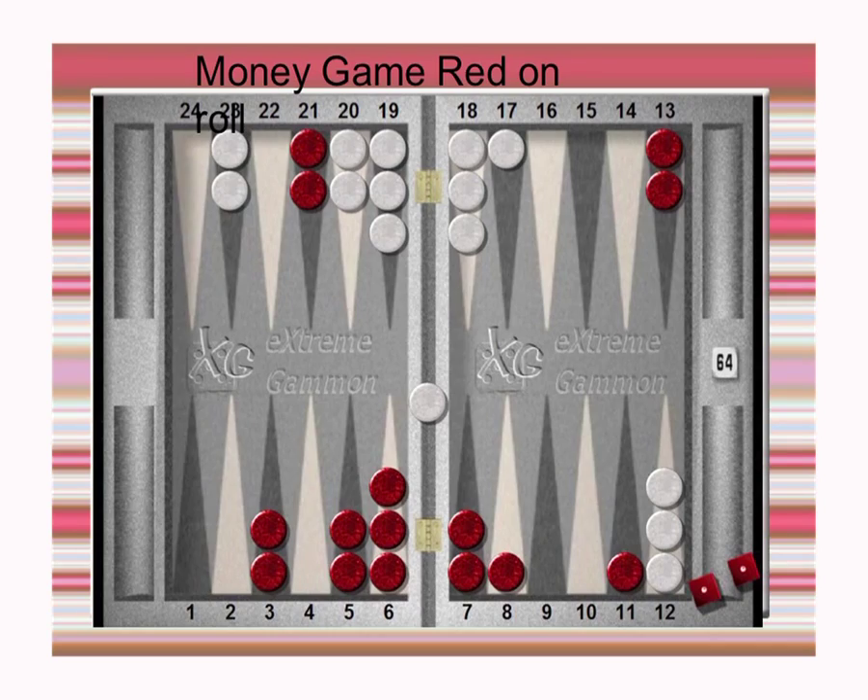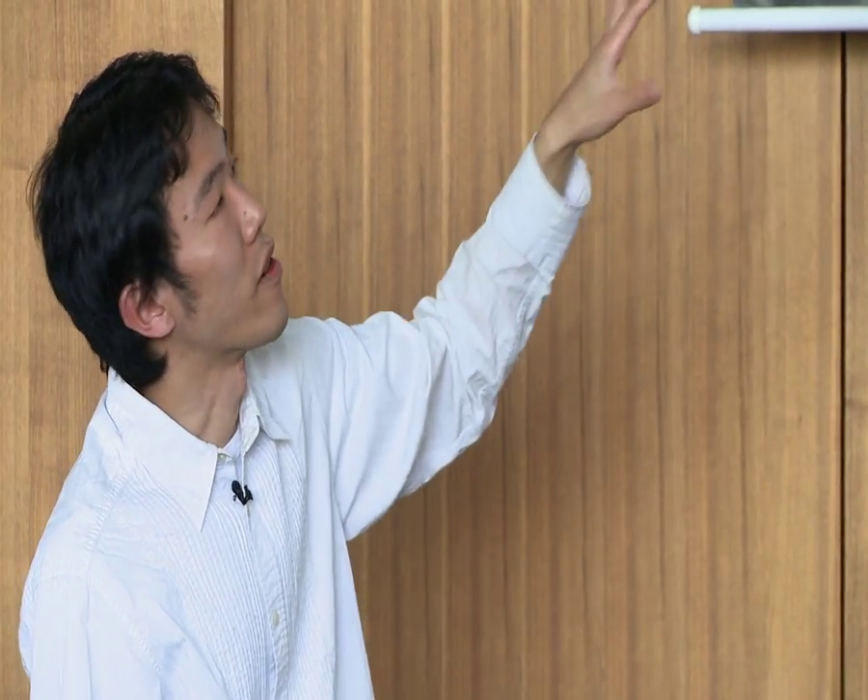So let's go back to this position. You have a nice position basically — a nice board, and you have an anchor. So positionally, red is in good shape. That's one — checked. And the lace (race): red is actually down 30 pips, so lace is not checked.